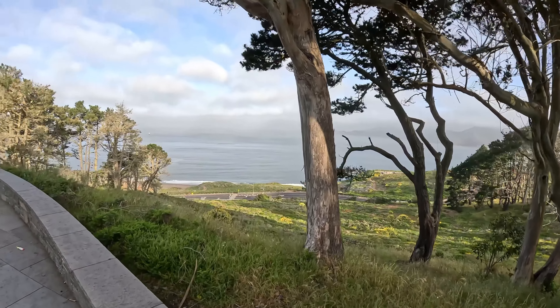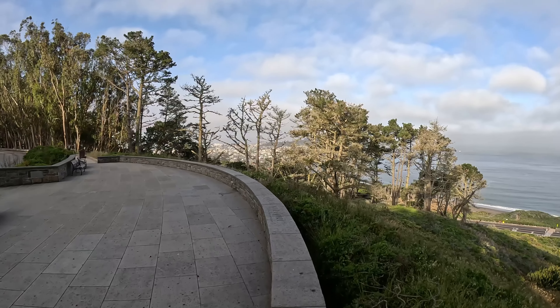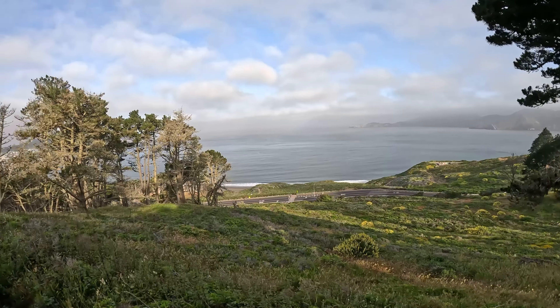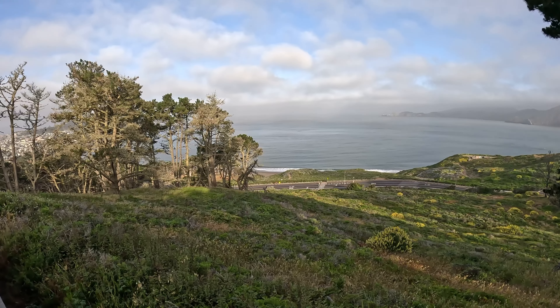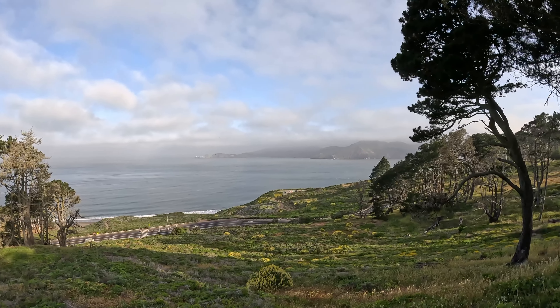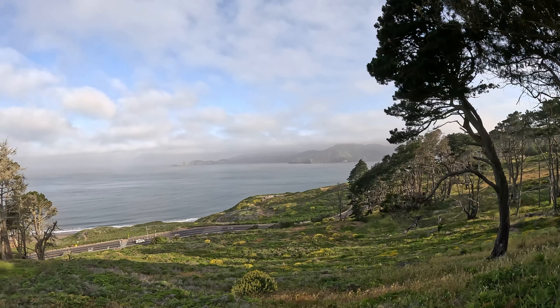So this is Presidio. This here, where we're at, is Immigration Lookout. It's a nice view. Right down there you see the beach — that's Baker Beach down there. There's some old bunkers over there. Across the bay is Marin Headlands. It's an awesome place to go spend the day hiking and exploring, riding a bike, that sort of thing.